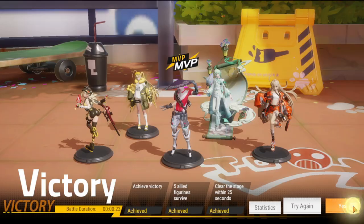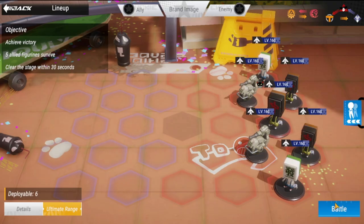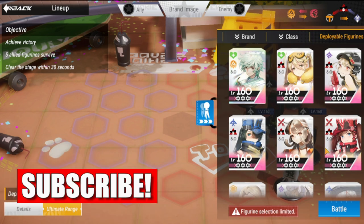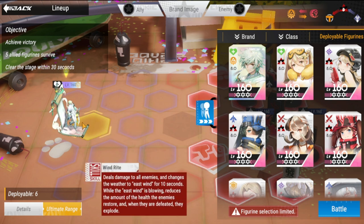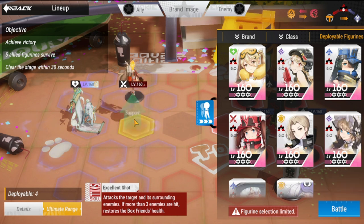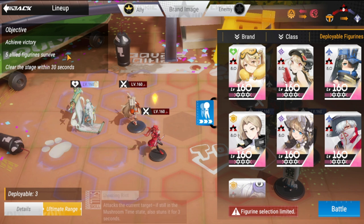Okay, so we are here at the Hard difficulty. For Hard, what I did was almost the same lineup — it's just more modified in terms of formation. Same lineup as Easy, more or less the same figures. I just added Yuna here for additional damage so I could clear the content faster.